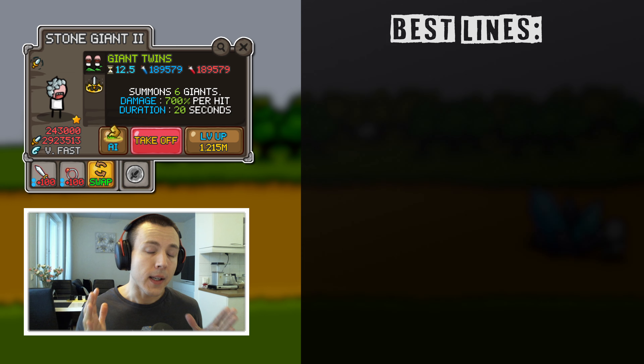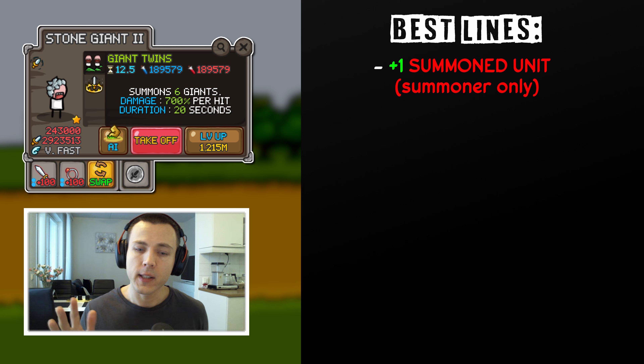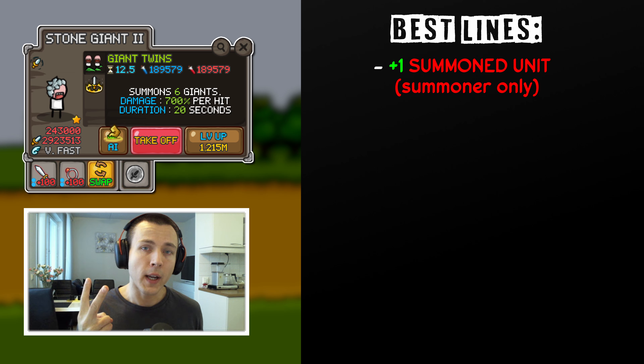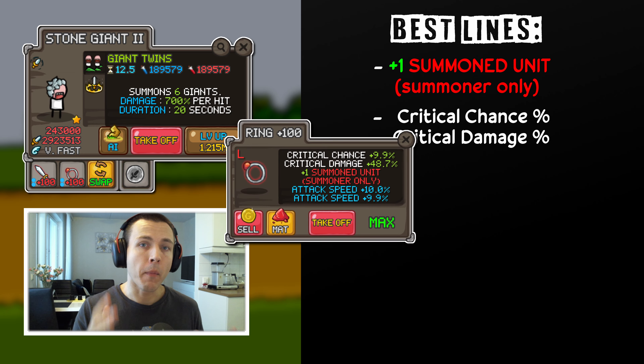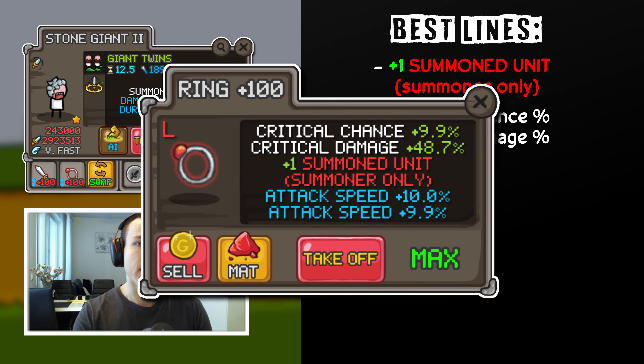The best line you can get for your Giants is the legendary line plus one summoned unit. If you have this line on both weapon and accessory, you will be able to summon two extra Giants per cast, which means six Giants per cast. And that's absolutely broken. The second most important lines you want to look for Giants are critical chance and critical damage in this order.